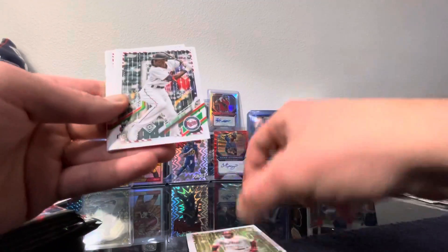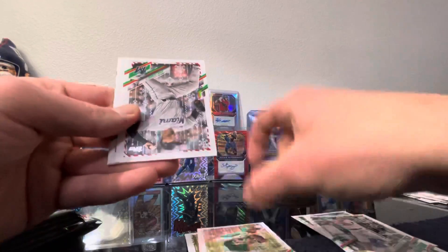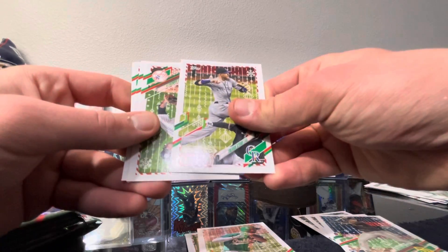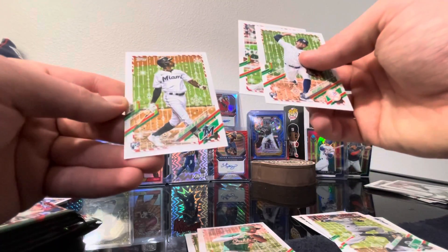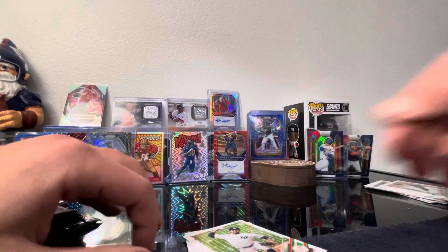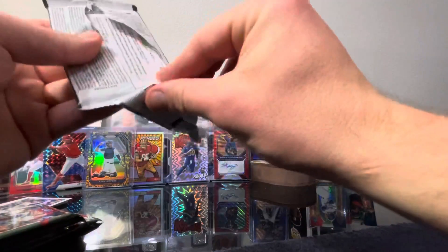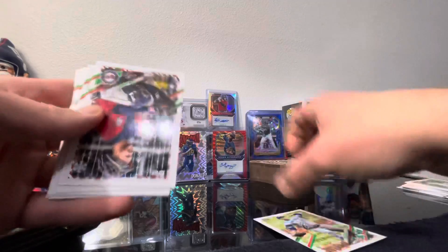Supposed to be an SP one in every seven packs, so let's see. Miguel Cabrera, Shane Bieber, Tyler Stephenson — I thought that was something but that's just bubblegum. David Peralta — oh, that's another raised one. Miguel Sano, Blake Snell, Luis Alexander, Kyle Seager and Eloy Jimenez. Fun rip — 23 bucks, it's a good time.